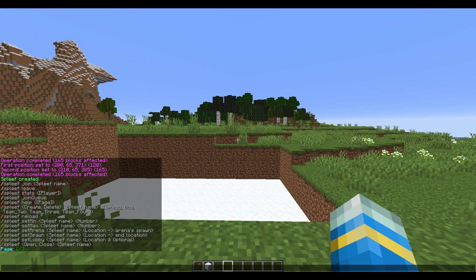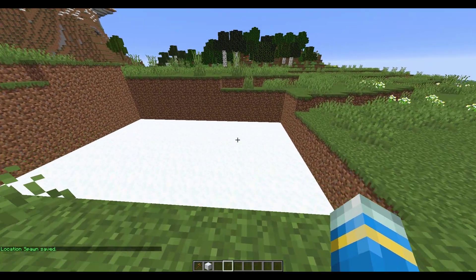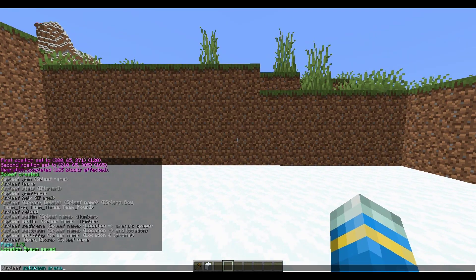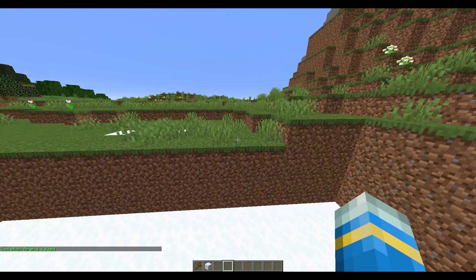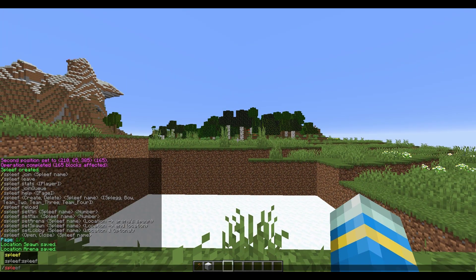The first command we need is /spleef set spawn and then the arena name - this sets the location you're teleported to after the game is finished. Then go into the middle of the arena and do set arena - this is the location you're teleported to when the game starts. Finally you can set a lobby, which is optional: /spleef set lobby and then the arena name.